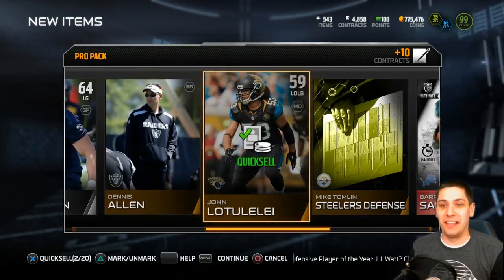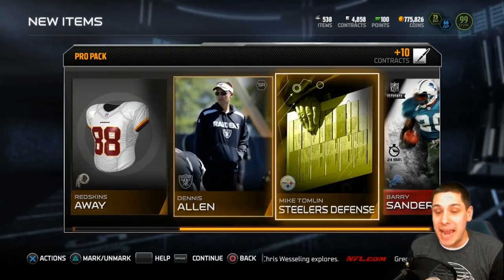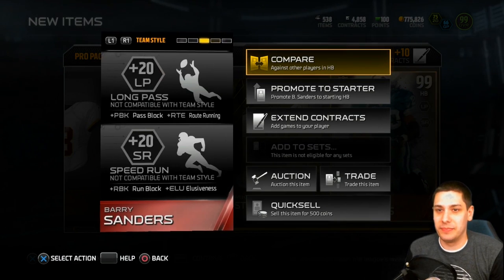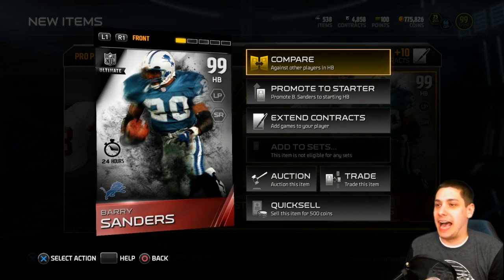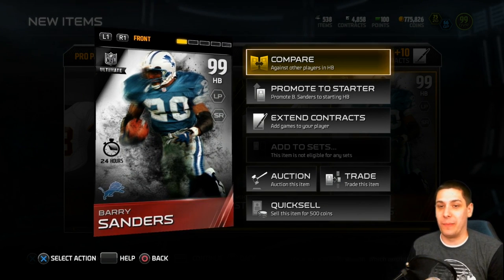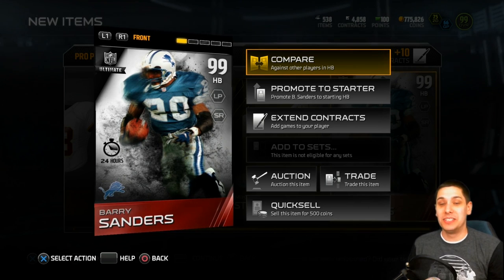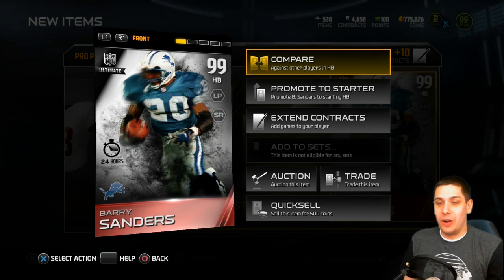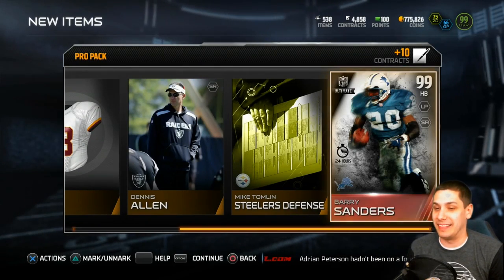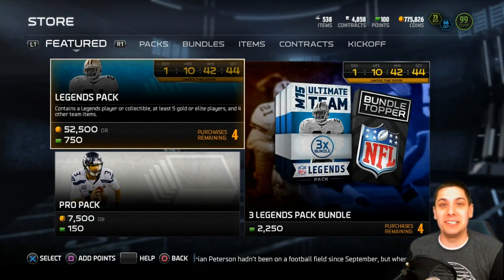James White is also in this pack, but I am not complaining, trust me. We got freaking Barry man! Let's take a closer look at this thing. Those attributes are just ridiculous dude. I am blown away right now. I am pumped to be pulling this Barry Sanders. It's been like so long that I've been trying to pull something good out of this game.